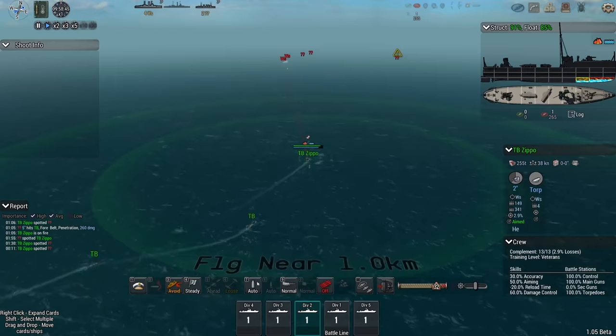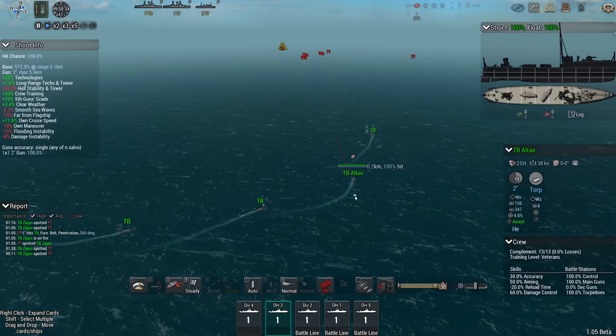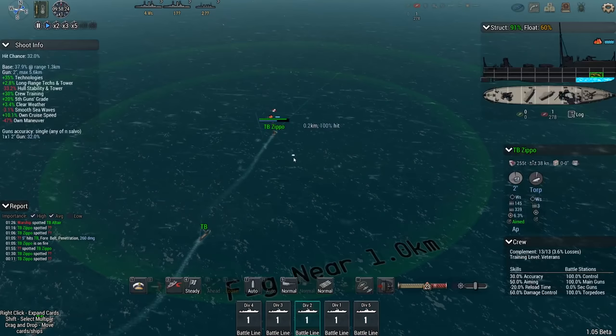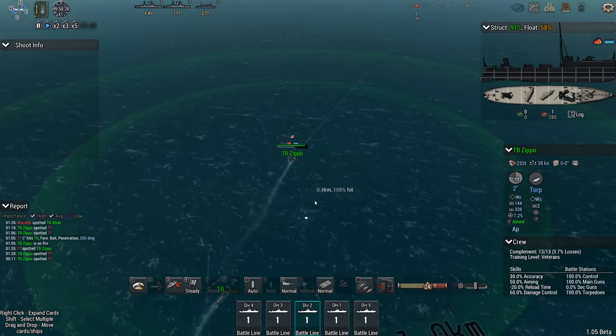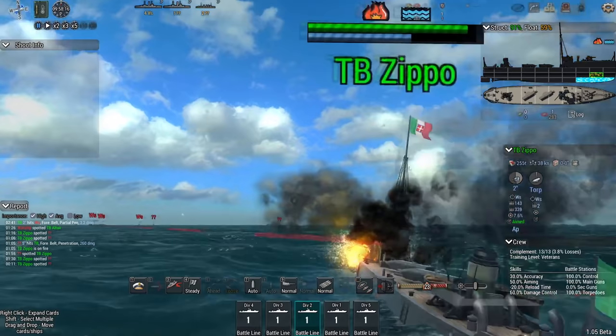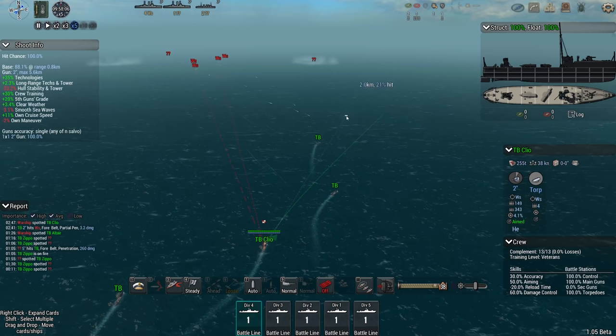What I'm going to have to do here is detach everybody, make sure they do not avoid collisions, and give them all a separate target. You're going to take the lead target; you take the second target and launch if you can; you take the third but don't launch yet. Torpedo away from the Zippo. Torpedo away from the Altair. I did not realize that they can launch both torpedoes in the same direction — that's unexpected, but I like it.